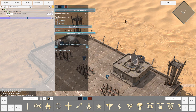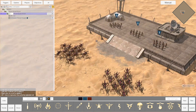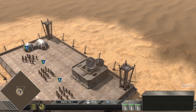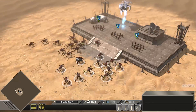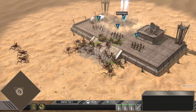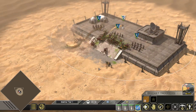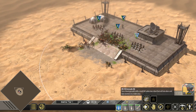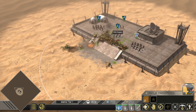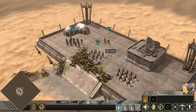Now if I were to select launch, the rocket squad should be able to land — so let's go ahead and check that out. Alright, we were able to successfully spawn the rocket troopers.